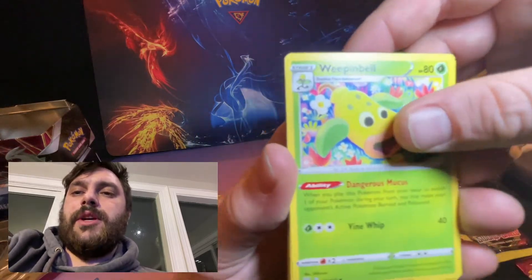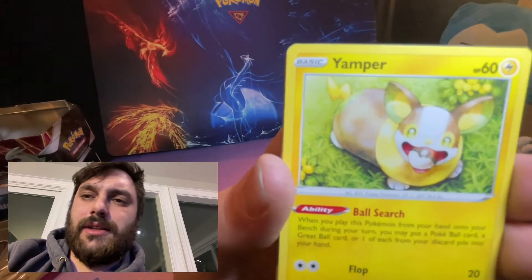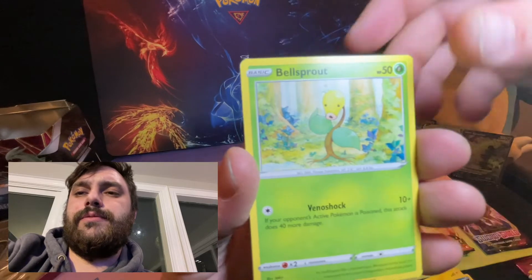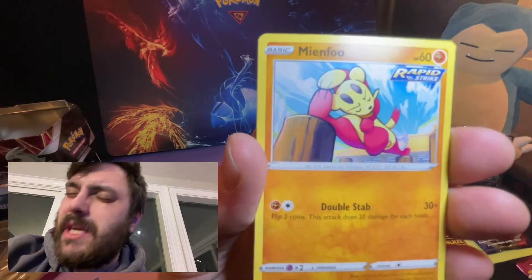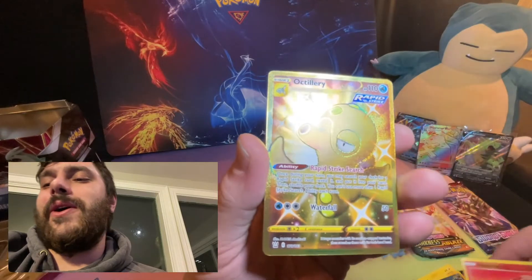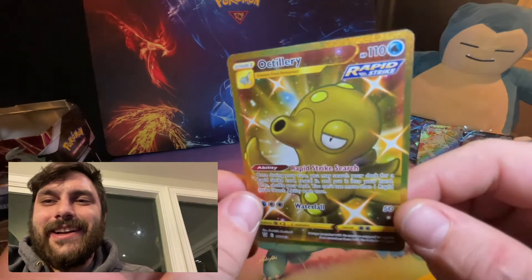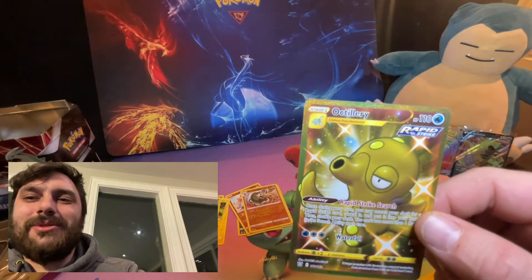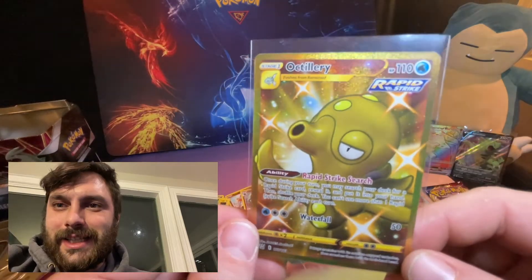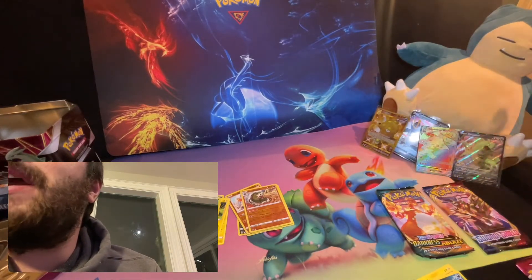Alright, first pack magic on this tin — here we go guys! Weepinbell, Espurr, Ugly — why do they call her ugly? I'm not nice. Damp her, Solland, Milcery — Beedrill, Meinfoo, Heatmor, and her holo is — golden Octillery! Yes please! I will take that for sure — golden Octillery! Look at that, man — a rainbow rare AND a gold card! Snorlax, you can't take the weight!